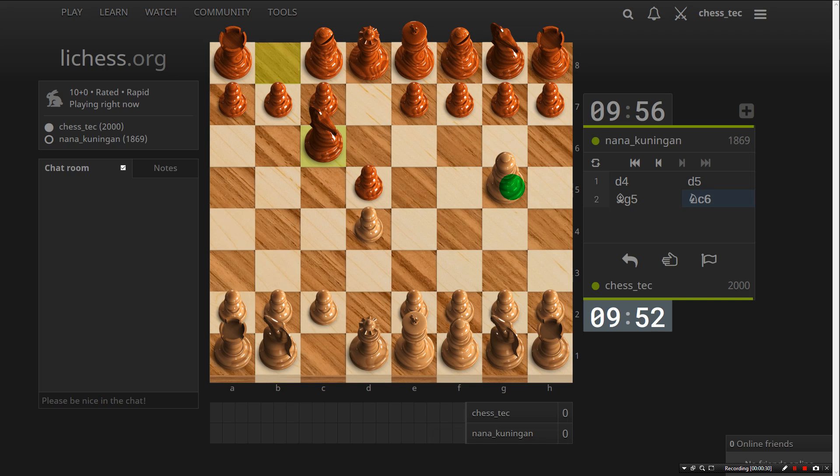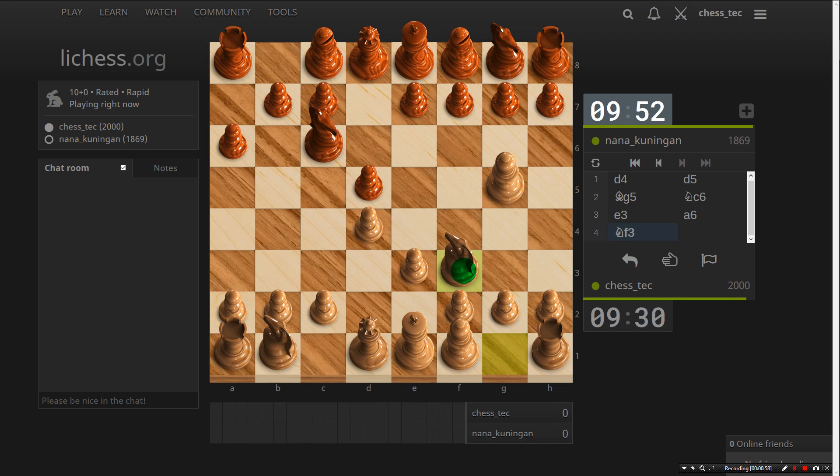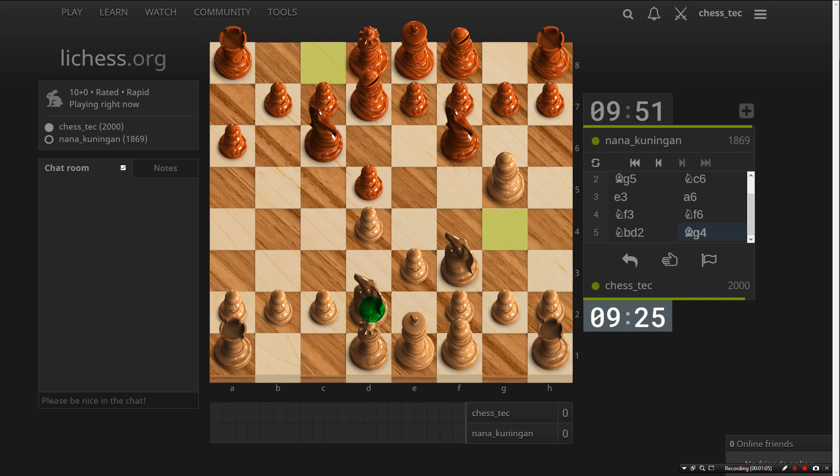He's gone for knight c6. I'm going to go for e3 — interesting. What am I going to transpose into here? I could just play knight f3 and pin me. He's blocked his c5. Actually I'm just going to play this anyway.